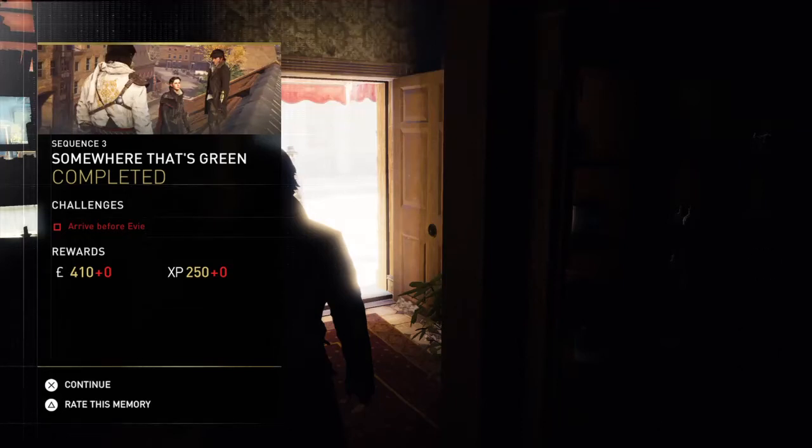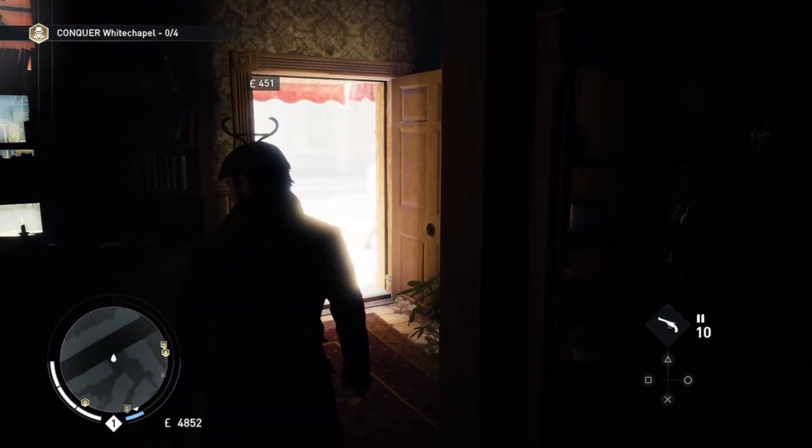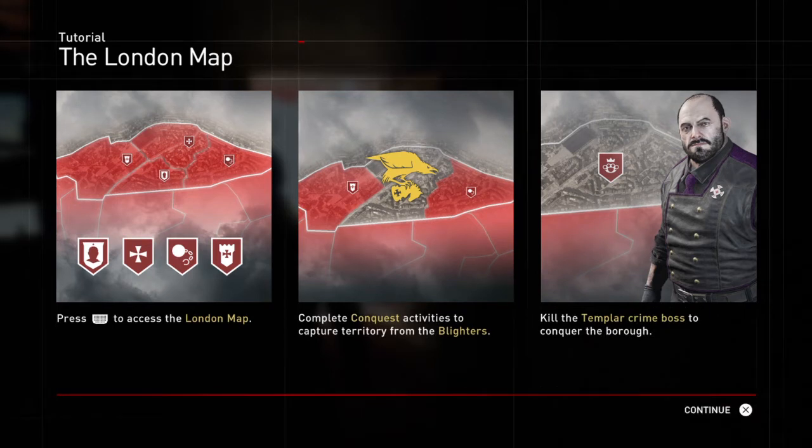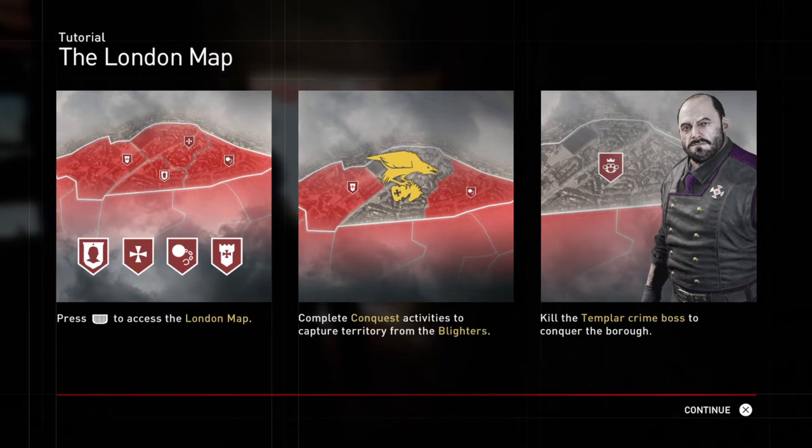Hello everyone, welcome back to Assassin's Creed Syndicate. Let's continue where we left off. The London map — press the touchpad to access it. Complete conquest activities to capture territory from the Blighters. Kill the Templar crime boss to conquer the borough.